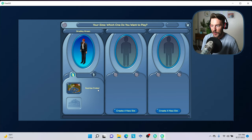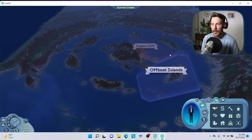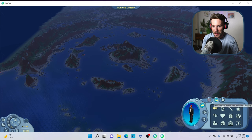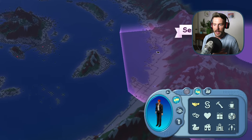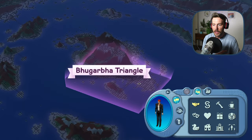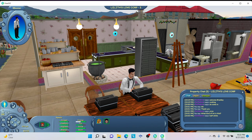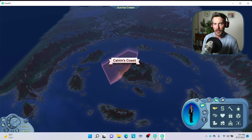Bradley lives in Sunrise Crater. I want to point out the map — it's a little overwhelming to be honest. There are so many different districts and neighborhoods, but what should be your friend is this little property toggle over here. You can click on these different icons and sort by certain lot types. The goal of The Sims Online is to build skills, get a job, and make money so you can eventually own your own property or co-own property and even have your own business. The game is very entrepreneurial and quite different than the original Sims 1 gameplay.